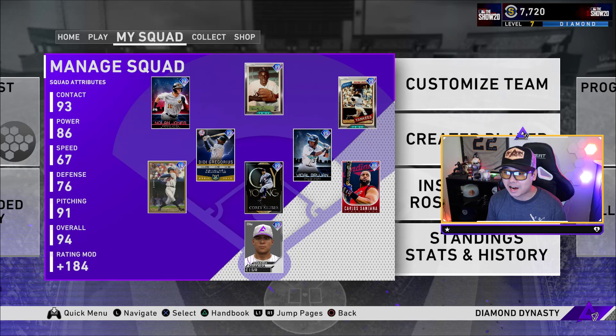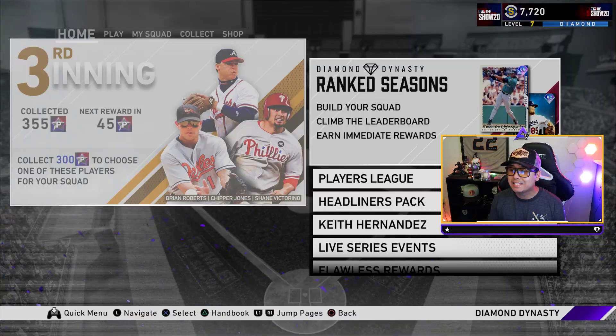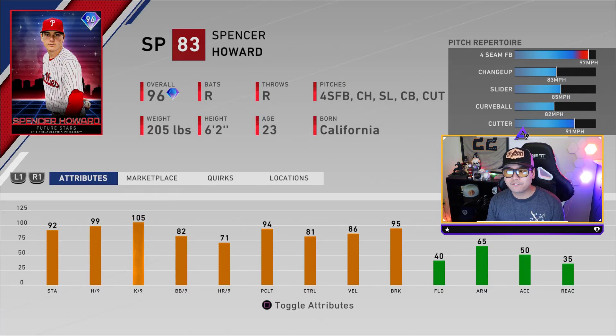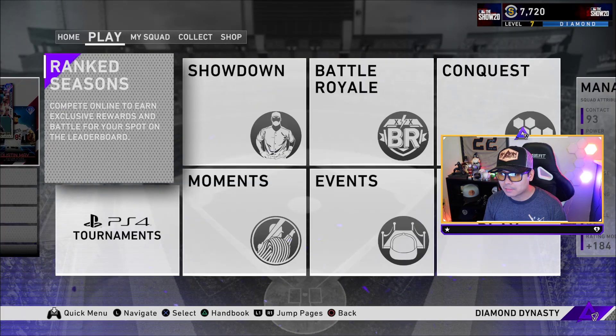The upcoming schedule for MLB The Show: ranked seasons drops today, the 11th. Tuesday the 12th is a new player program — a rookie legend and new player program. The headliners pack set 18 is coming out tomorrow too. Don't know what it'll be, but based on previous packs — like the 96 Spencer Howard — if it's a hitter it's probably a 96, and if it's a pitcher it could finally push to 97 overall.